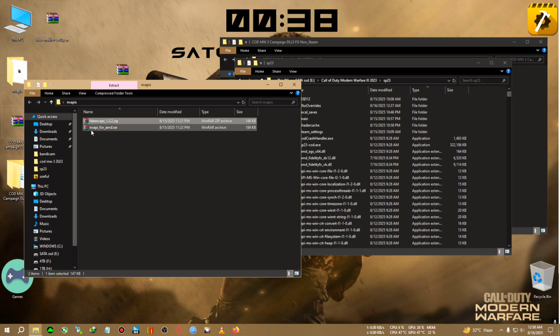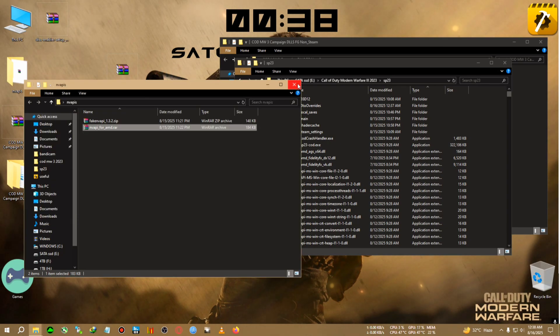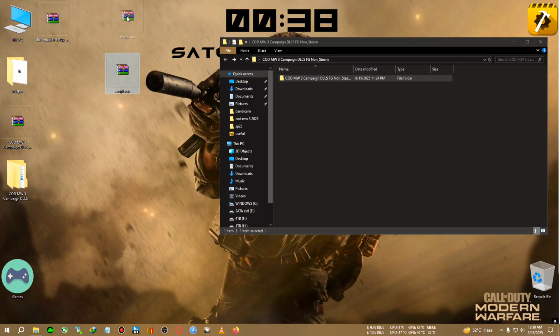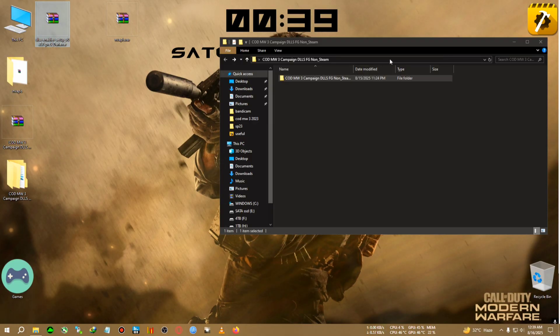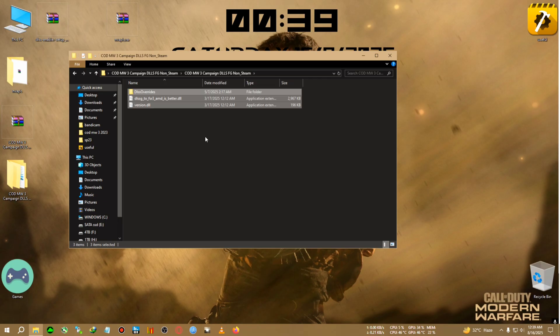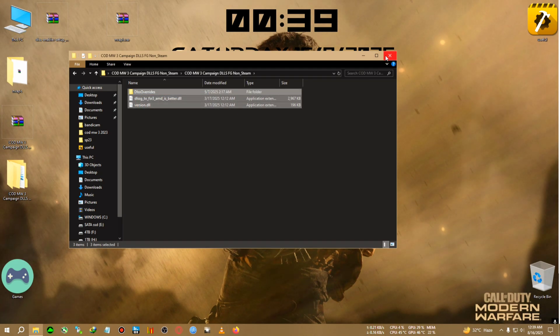Drag the first zip; if it works then good, if not, try the second zip. If you're still not able to see DLSS, you can try the DLSS Enabler setup. I won't show that here because it's really simple and I have tons of videos on it — I'll maybe link one. Set up the DLSS Enabler first, then paste this mod file, replace the files, and use the version.dll from the DLSS Enabler. After that, use these files and you should be good to go.